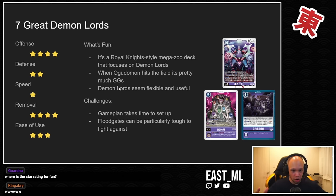Ogudamon is pretty much GGs when he drops because he basically rips seven things off the board or off your opponent's security and then makes a swing. The Demon Lords are flexible — there are enough of them released over various sets that the deck feels like you always have a card for most situations.